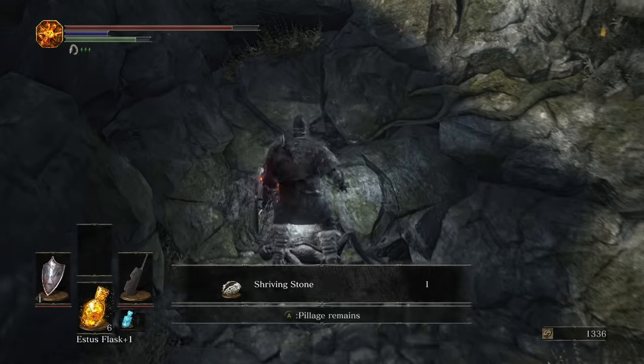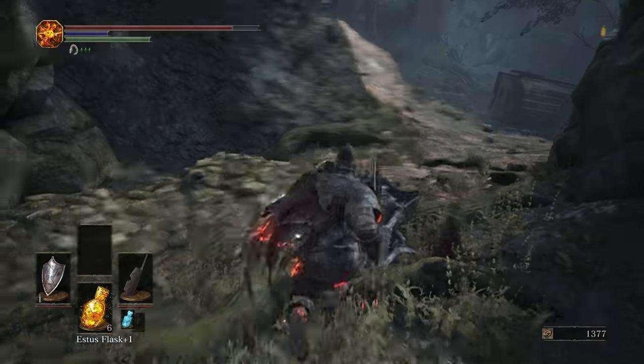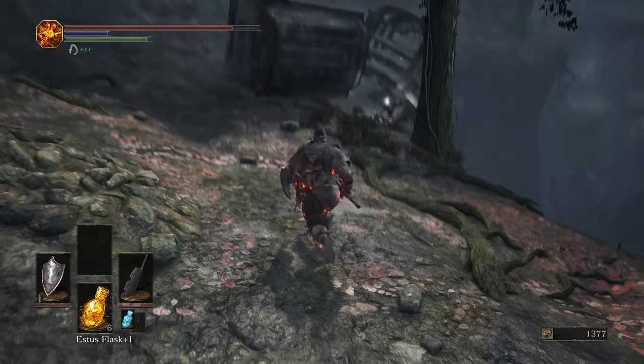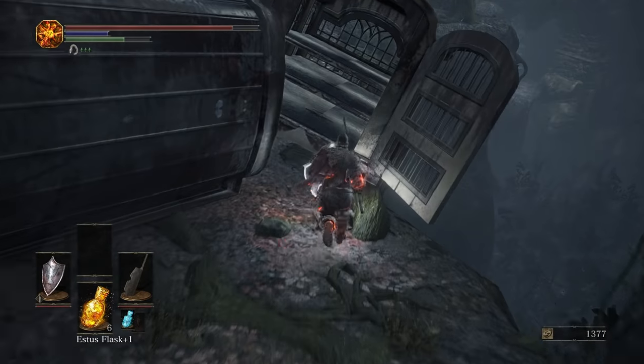We're going to plunging attack this one, grab the Shriving Stone, which you use to remove any effects off of weapons. We're going to run over here and grab this real fast.